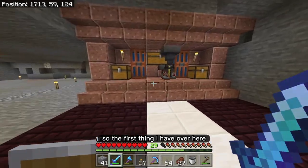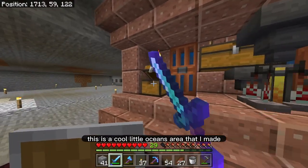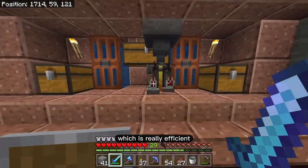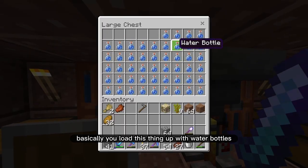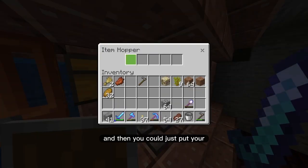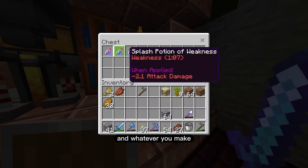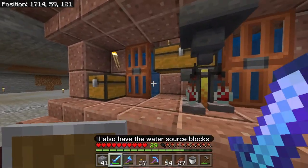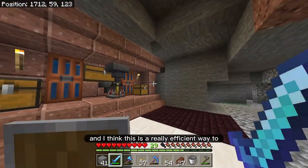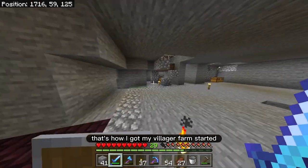The first thing I have over here is a potions room. This is a cool little potions area that I made, which is really efficient. Basically, you load this thing up with water bottles — they automatically feed into the brewing stand. Then you can just put your ingredients to make potions. I store them here on the right. I also have the water source blocks to make those water bottles. I've already made splash potions of weakness — that's how I got my villager farm started.